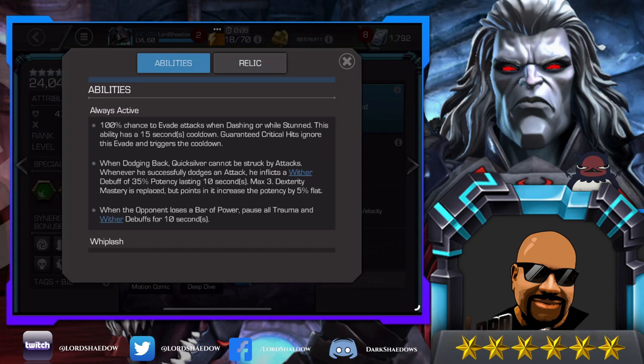Hit Monkey, if you're playing him right, also triggers the cooldown. When dodging back, Quicksilver cannot be struck by attacks. Whenever he successfully dodges an attack, he inflicts a wither debuff of 35 potency lasting 10 seconds, with a max of three — you can increase it with the synergy. Dexterity mastery is replaced, but points in it increase the potency by 5 percent flat. When he dashes back, the dexterity mastery won't pop up a precision buff — he doesn't get that.